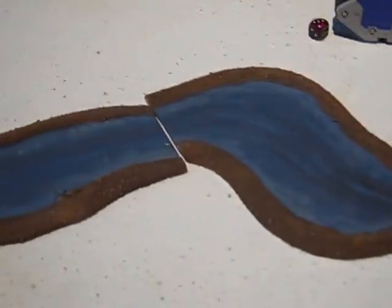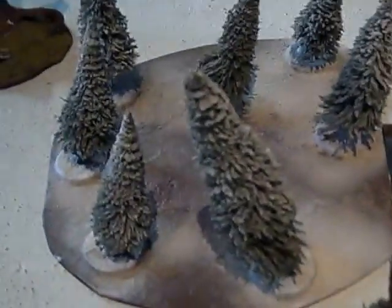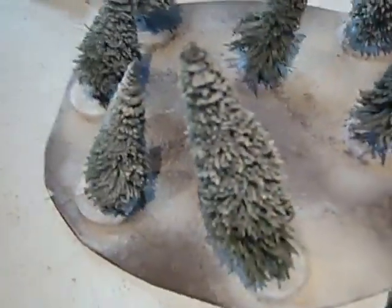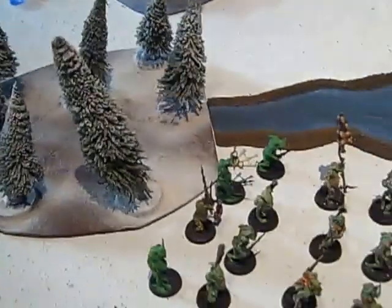One terrain piece is an industrial ruin where you can get a cover save but can't go to ground, or you get poison wounds. This forest is the razor-wing bird forest — don't go in there, they're bad birds. Your other objectives are both nothing of note.